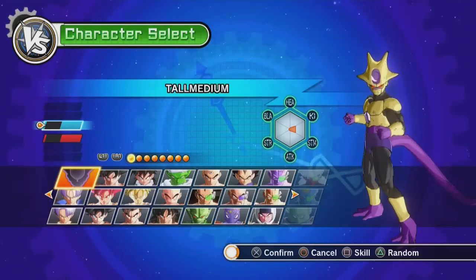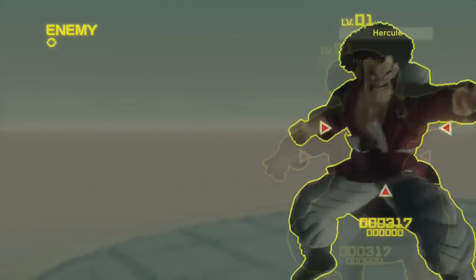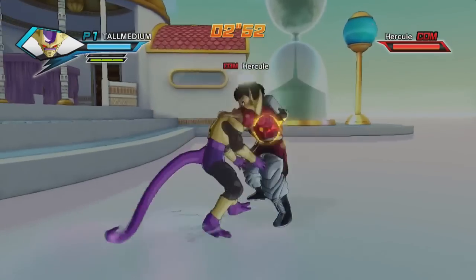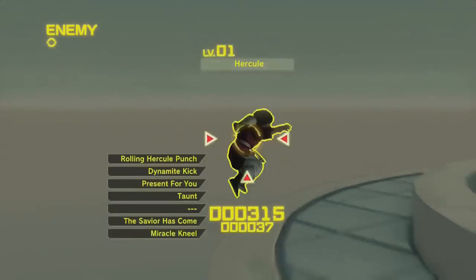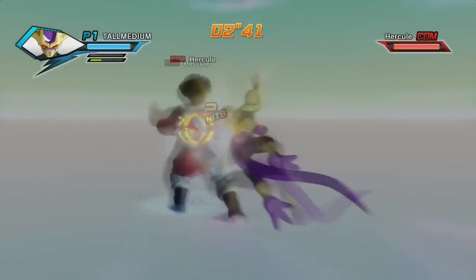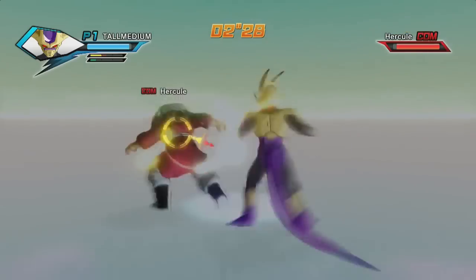Next let's move on to the tall character. At level 1 he's slightly stronger than the short character, but surprisingly he's a bit weaker than the tall buff character. Once again I'll hit him with a light punch, and again it's 2 damage, just like the short character. However, once I do a 5-hit combo, I take him down by 22 points instead of 18, which gives him 4 more strength than the short character.